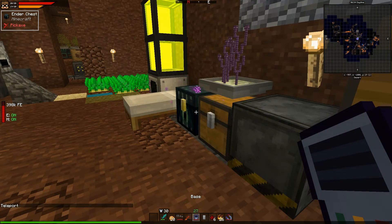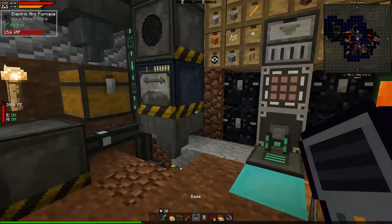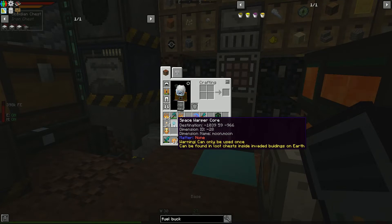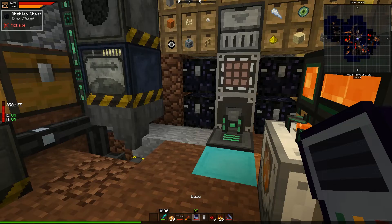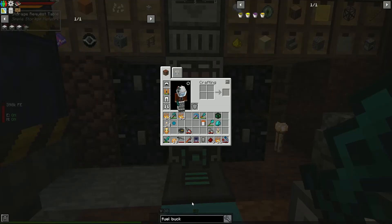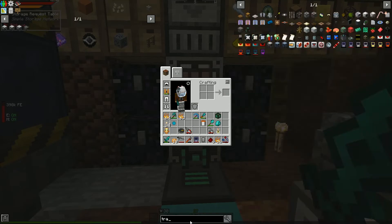If we could teleport across dimensions, we wouldn't need to make that big teleporter pad or farm space warper cores. Those were a pain to get — you have to find invaded buildings with loot chests, kill all the mobs, and then often find no space warper cores anyway. So I want to see if we can upgrade the transporter to work across dimensions.